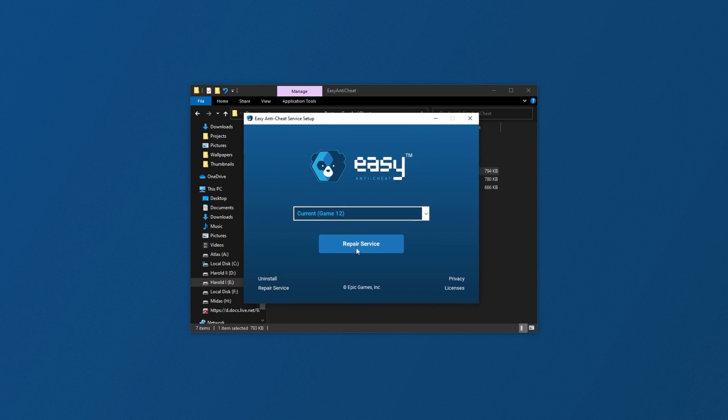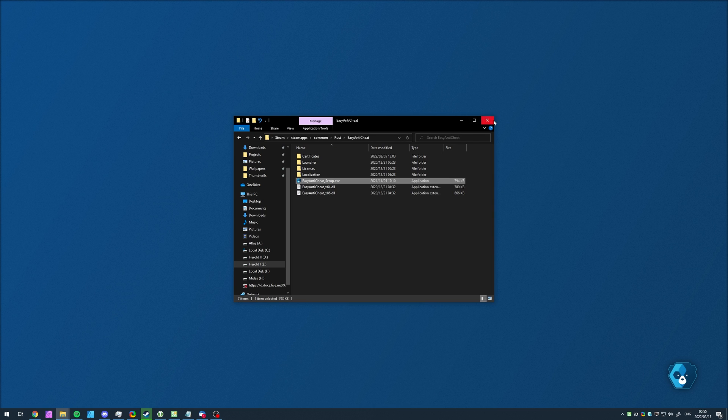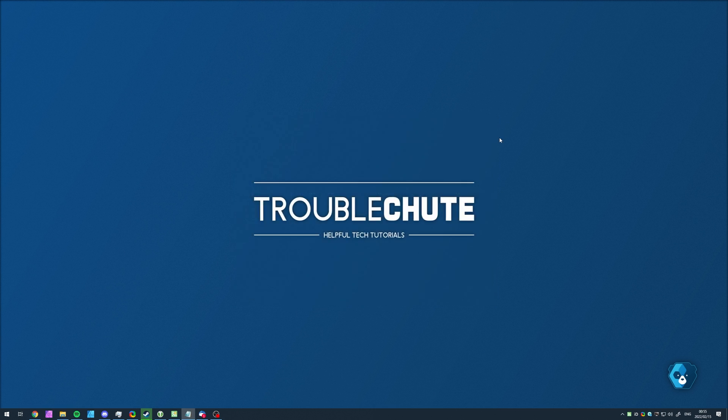Leave it as current and click either Repair Service or Install Service. This will either repair EasyAntiCheat or reinstall it, and this should be enough to fix the actual issue. If you click the drop-down, you'll see a bunch of different games usually, though these don't really have anything to do with anything on your computer. These EasyAntiCheat installers seem to install for different games at random, so leave it at whatever game is selected automatically, as that's more than likely correct. After running the EAC setup and either installing or repairing it, your game should then work properly.